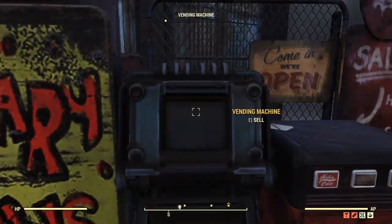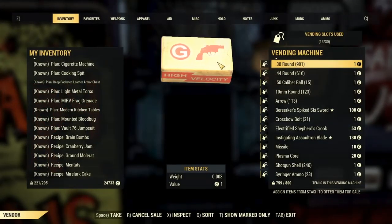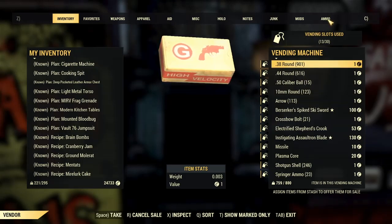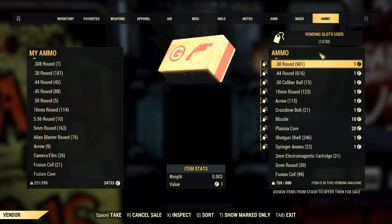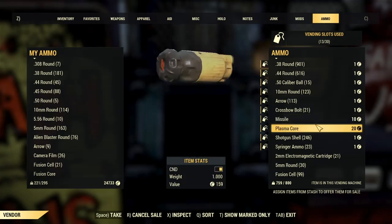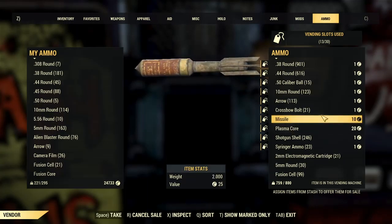Let's move on to legendary weapons. You don't have to have legendaries — you can do just normal. Let's talk about the ammo first actually. Missiles, I like to put them at 10 because the value is 25 caps.